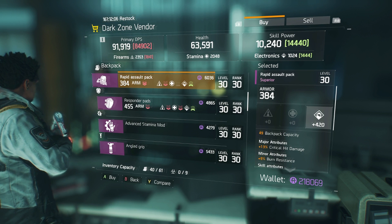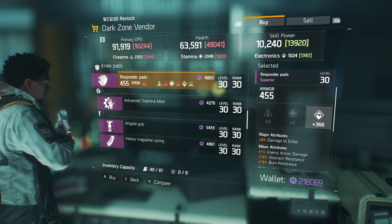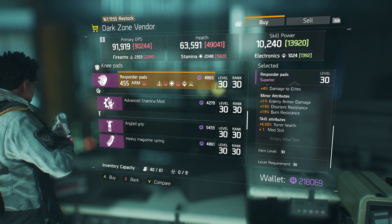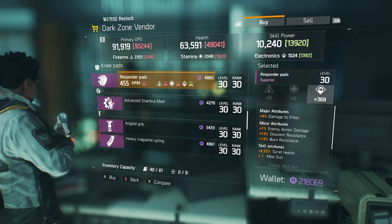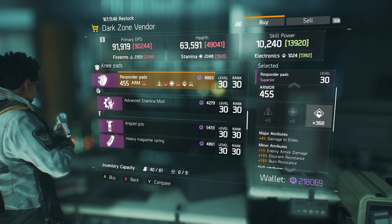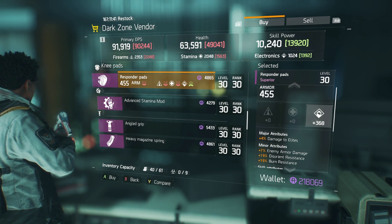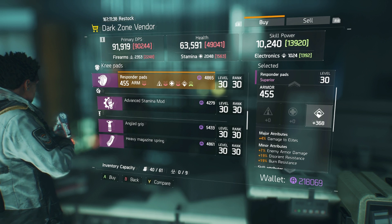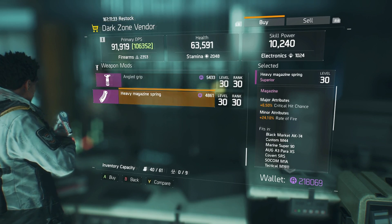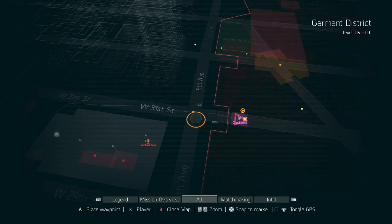The rapid assault pack has 420 electronics — okay, pick it up if you really need it. The responder pads have damage to elites, enemy armor damage, disorient resistance, burn resistance, turret health, and a mod slot — actually pretty nice, though the electronics is a bit low. You could reroll electronics into higher stamina or firearms, or just roll electronics above 400 if needed. It also has stability, hip fire accuracy, critical hit chance, and rate of fire.